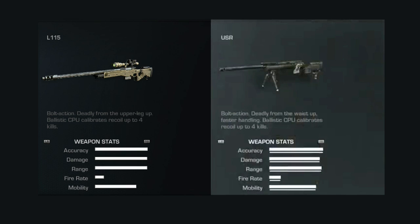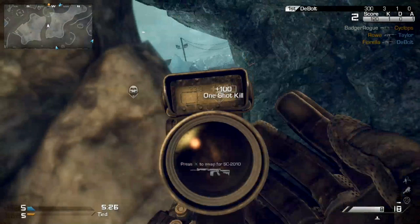If you look at the screen right now, you can see the L-115, and it has a bolt action — deadly from the upper leg up. Ballistic CPU calibrates recoil up to four kills. The bolt action on the USR is deadly from the waist up with faster handling, and the Ballistic CPU calibrates recoil up to four kills as well. The actual Ballistic CPU device attached to the gun is not just cosmetic — it's a built-in weapon attachment similar to the suppressor.